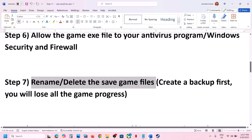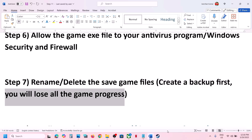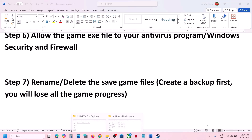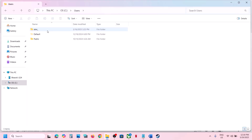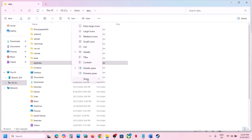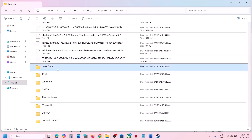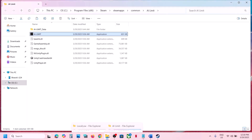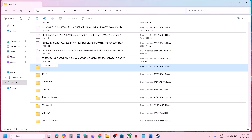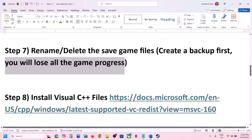The next step is to rename or delete the save game files. Before doing this, create a backup, because deleting or renaming save files means you will lose all game progress and have to start from scratch. Open File Explorer, go to This PC, open the C drive, then Users, your username folder, then AppData. If you don't see AppData, click View, select Show, and check Hidden Items. Open AppData, then LocalLow, find the game folder, copy it as a backup, then rename the original folder by adding dot-old. Launch the game and check.